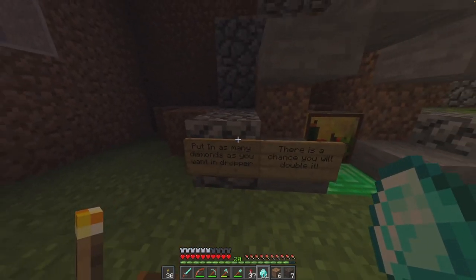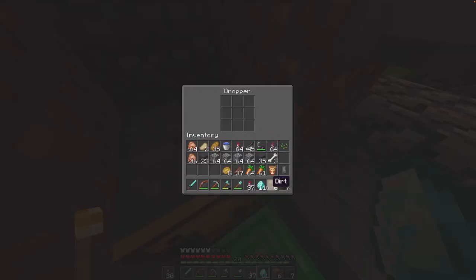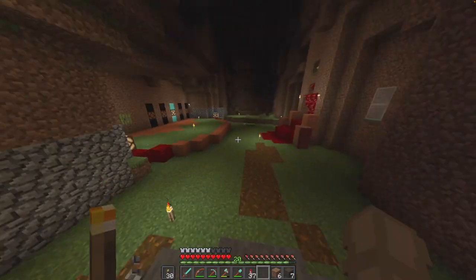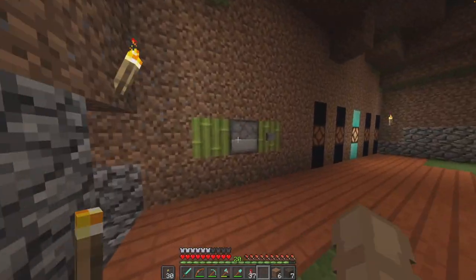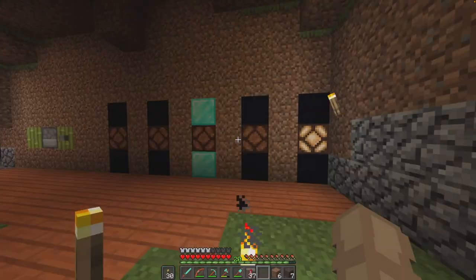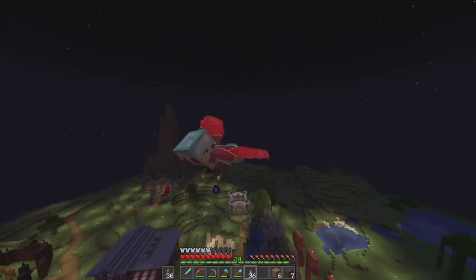Put in as many diamonds as you want on the hopper — there's a chance you will double it. Let's put in just one. Hey, I doubled it! Let's go. Is there any chance that I can lose? There's got to be, right? Let's put another one in. Zapians, go check out the casino — it's really cool.